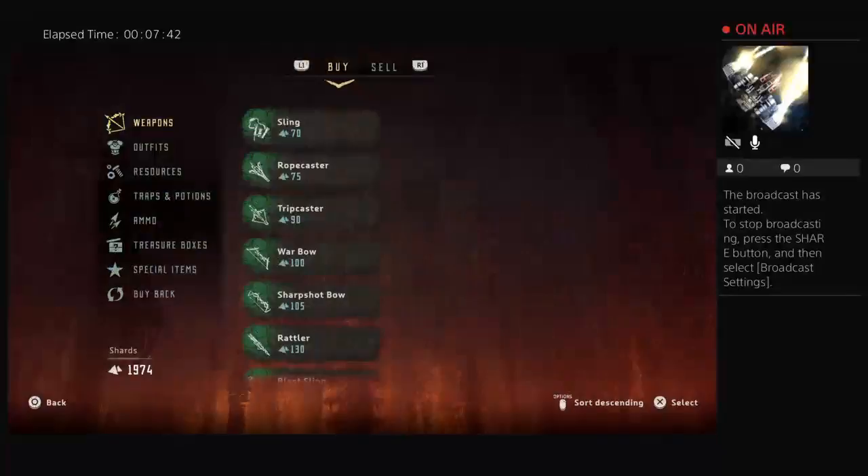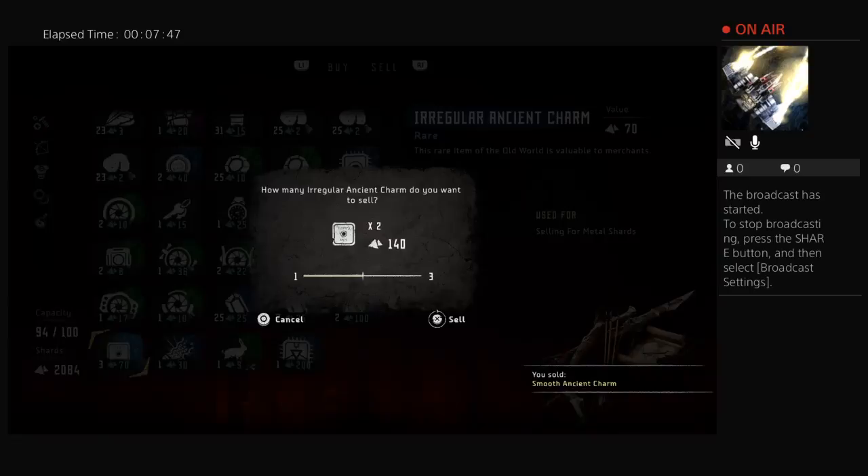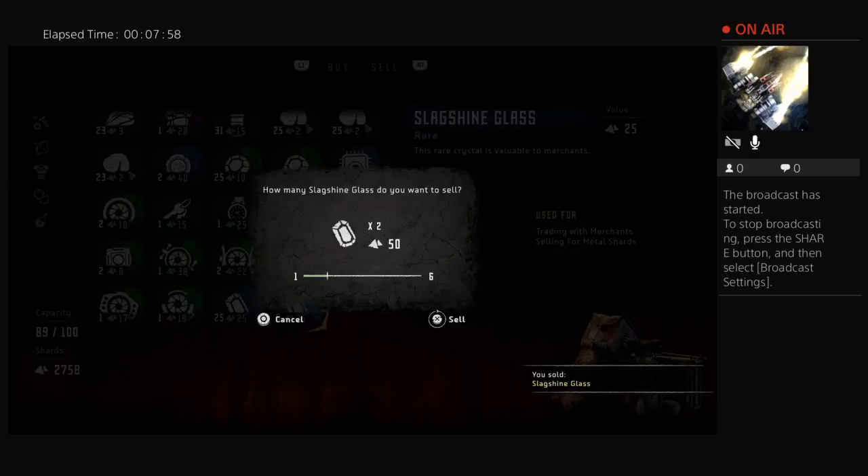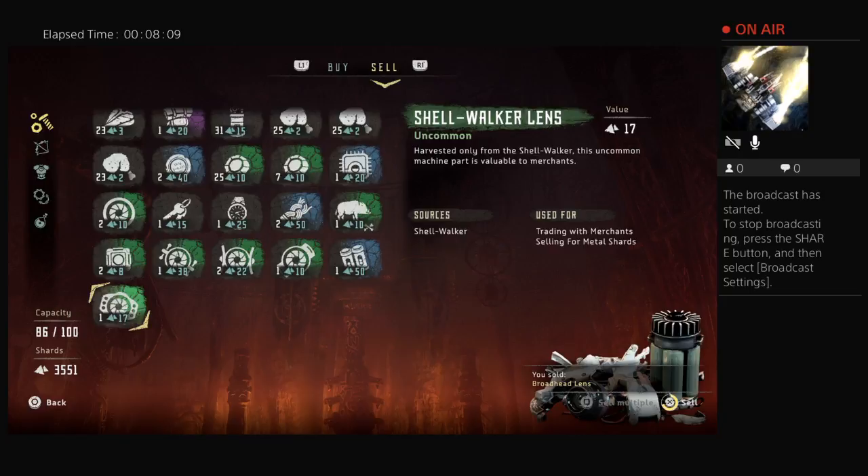You can sell stuff — I'm going to sell a bunch of stuff like Luminous Braiding, Thunderjaw Hearts. I've been killing a lot of Thunderjaws recently, mainly because they give you really good rewards. You can sell all your loot that you get from machines and stuff.